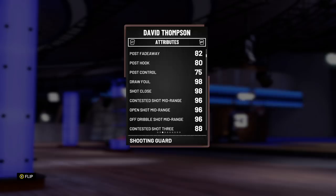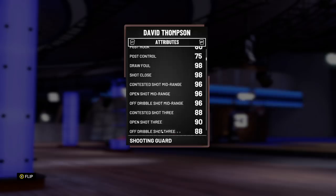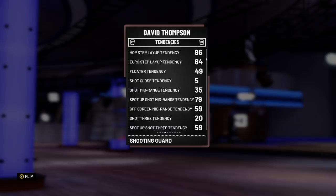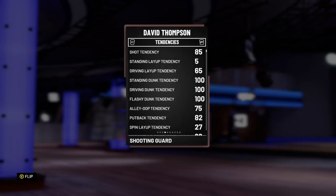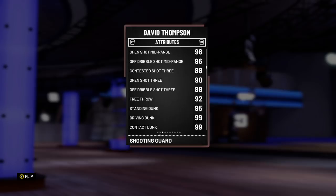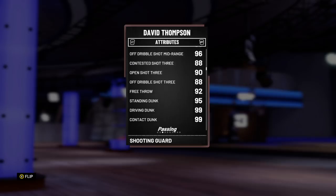He has got an open shot mid of 96, open shot 3 of 90, post fadeaway of 82. He has got a driving dunk of 99, driving dunk tendency of 100, flashy dunk, and 100 standing dunk tendency. That's a bit crazy. He's also got a 95 standing dunk, which is very crazy for a 6'4" player.